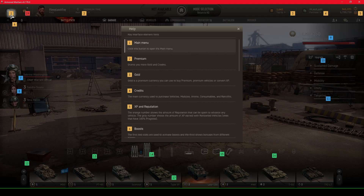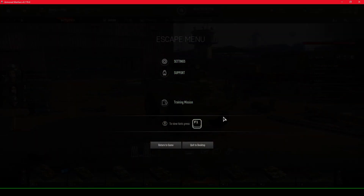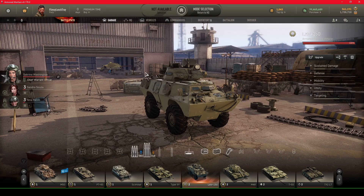Number one is your main menu. You click this button to open the main menu — that's where you see your settings, support, and training mission. I'll be talking about the menu next week because there's actually a lot to cover there. I already recorded that video, but I changed plans because of the training mission instead. There's some really helpful stuff in there, especially as a new player.